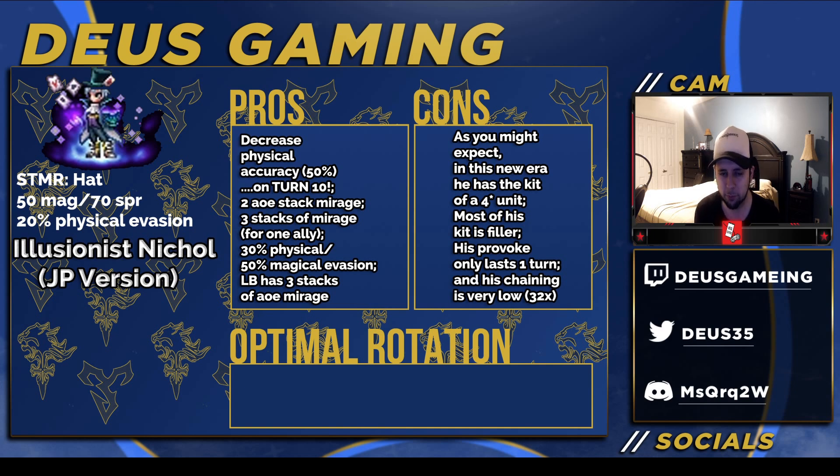Just wanted to point that out. As you might expect as a con in this new era, he has the kit of a four-star unit. He really does. A lot of his kit is really like filler — confusion to all enemies and stuff like that you would expect. His provoke only lasts for one turn, so it's garbage. And his chaining is very low, 32 times, but it's spirit scaling, but it doesn't matter because it's only 32 times. You'd only use it to help get a cap going, really. And even then, I don't think it's that good, because I don't think he even has Triple Cast — I think he only has Dual Cast.